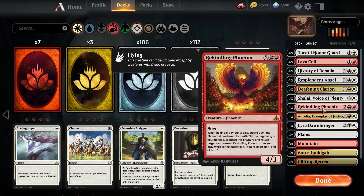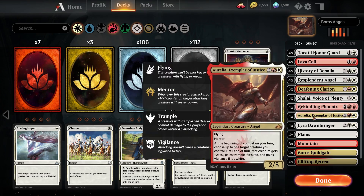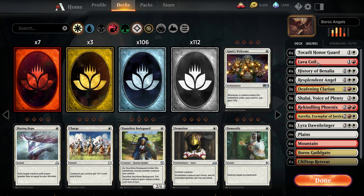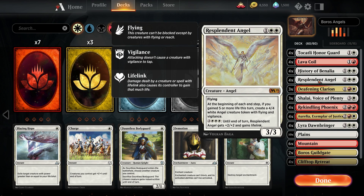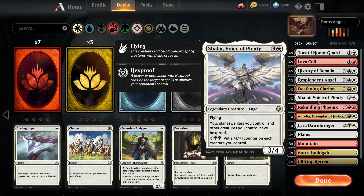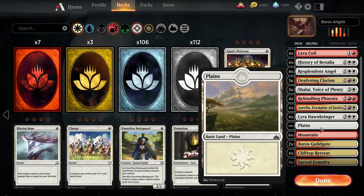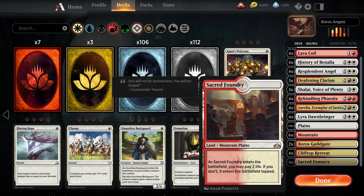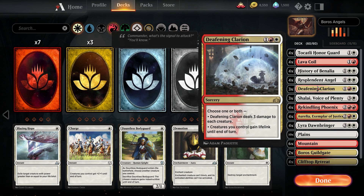The nice thing about it is that a lot of the cards in here are also staples in other decks — stuff like Rekindling Phoenix and History of Benalia you'll see in a lot of different decks. The list is: four Tocatli Honor Guard, four Lava Coil, four History of Benalia, four Resplendent Angel, three Deafening Clarion, three Shalai, four Rekindling Phoenix, four Aurelia, four Lyra, ten Plains, six Mountains, two Boros Guild Gates, and four of each of the rare Boros lands.